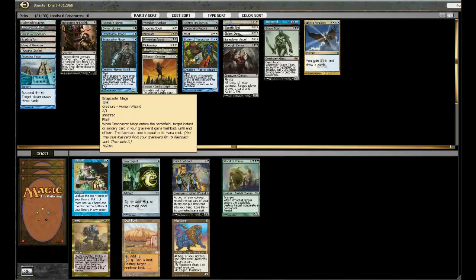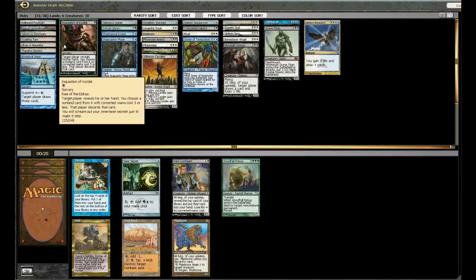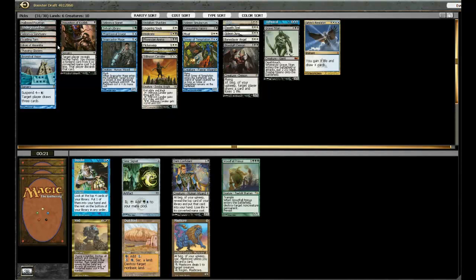Man, I guess people really don't like Dark Confidant. I think it's between Impulse and Signet. I've already said I don't want the green, so I guess I'll go with Impulse here.